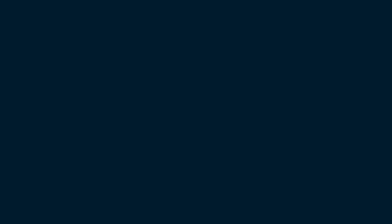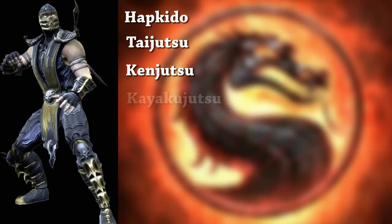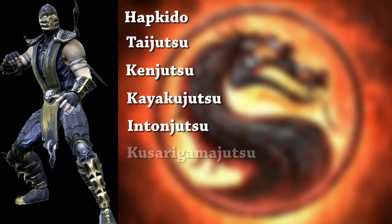Returning to the topic at hand, how many fighting styles does Scorpion know in Mortal Kombat 9? They are Hapkido, Taijutsu, Kenjutsu, Kayakujutsu, Intonjutsu, and Kusarigama Jutsu — for a grand total of 6 fighting styles!